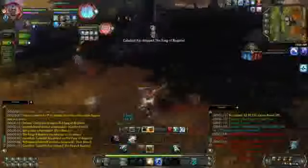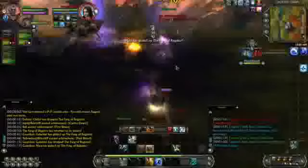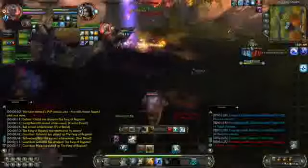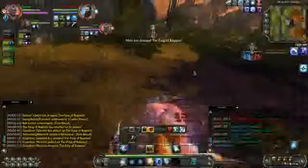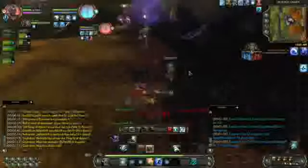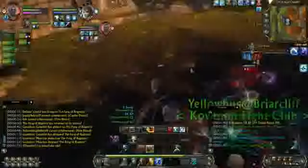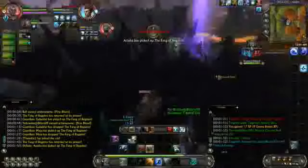I killed the flag carrier there with a Swift Shot. The great thing about Marksman is we have tremendous mobility — it really is a very fun kiting spec, and we can deliver effective DPS on the run, although when I get the chance to stop and use cast-time nukes, that generally provides better burst damage and DPS overall. But even on the run we can deliver pretty good damage. I do have a melee Cleric Justicar beating on me.